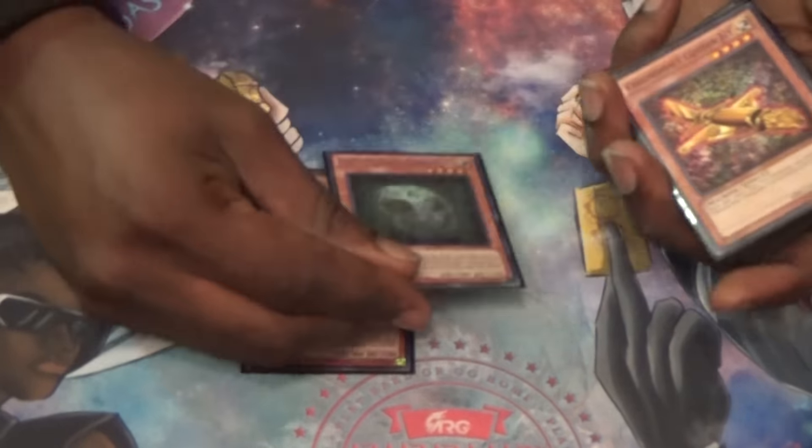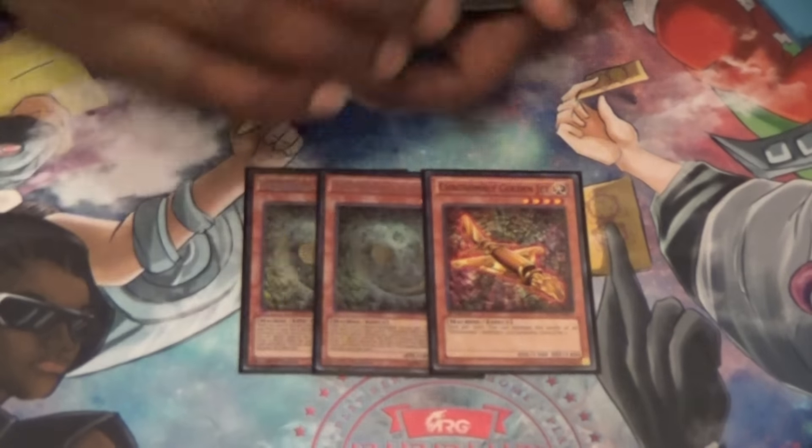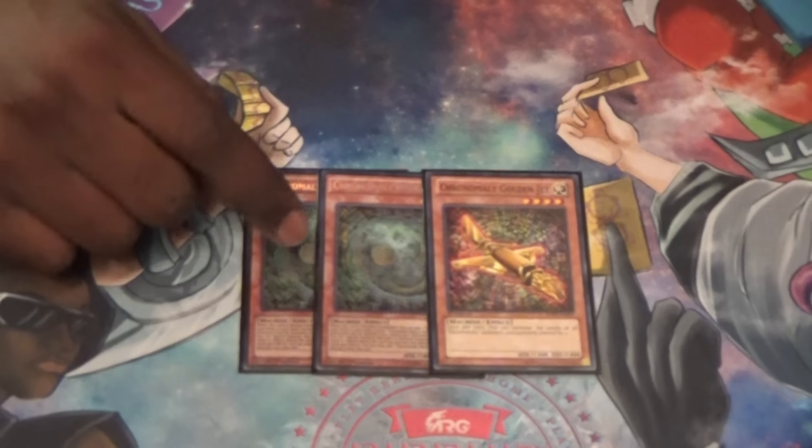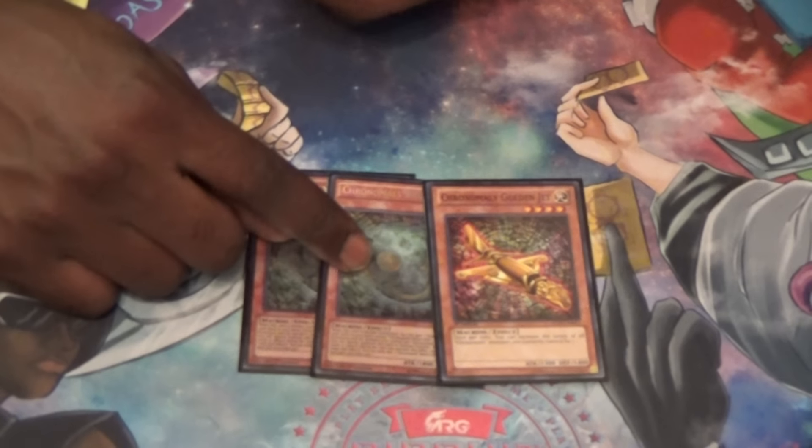The moment people have been waiting for: the Chronomaly package — two Neverdisc and one Golden Jet. For those of y'all that don't know what this combo is, pretty much you Normal Summon Neverdisc.